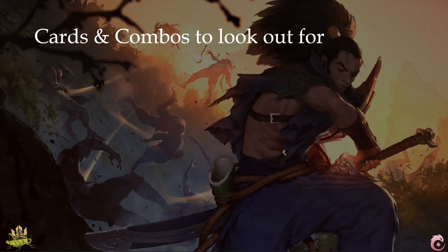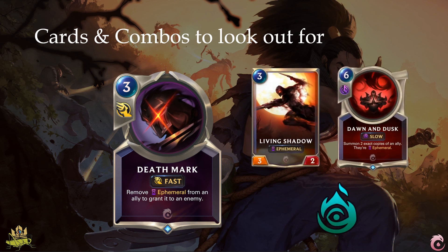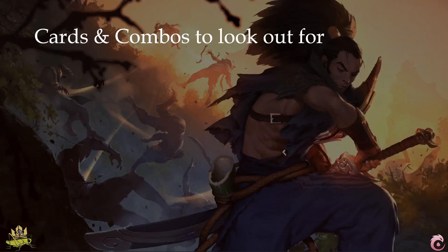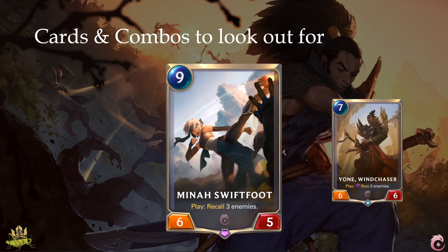Deathmark is a pretty strong card, as it lets one ephemeral unit of yours live while killing off an enemy unit. Combine this with Zed's living shadows, or even better with Dawn and Dusk, and you receive a pretty good power spike. Mina's Swiftfoot easily trades for 15 points or more — dropping her in the endgame will clear the way for your attack by throwing the enemy back 2 or 3 rounds. Yon is similar in that he makes the way free for your attack, but lacks the recalling strength of Mina. Still, those two cards are very good.